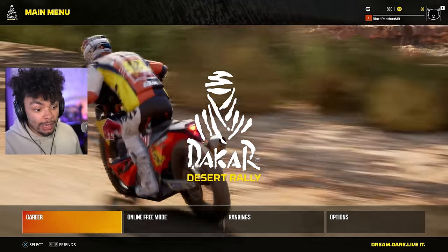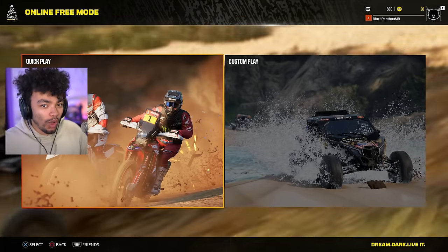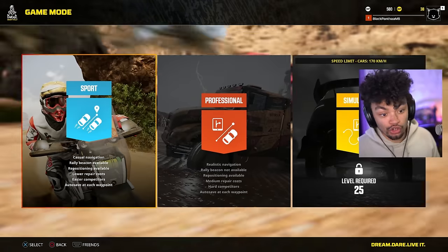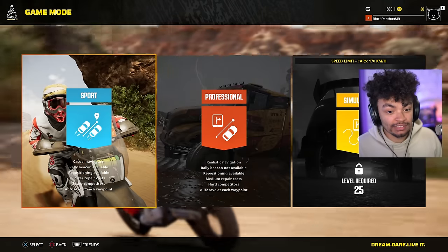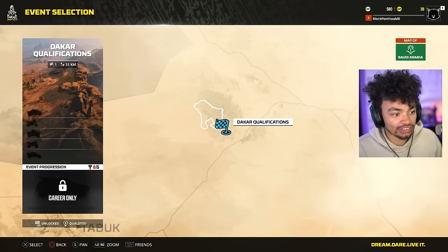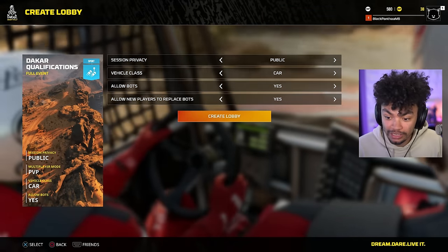Along with the career mode, you of course have online free mode. You've got quick play and custom play, so I'm guessing you can create your own event. Simulation requires level 25, but if you go for sports there's the event we actually had earlier. You can create a public session to play with other people — pretty cool.